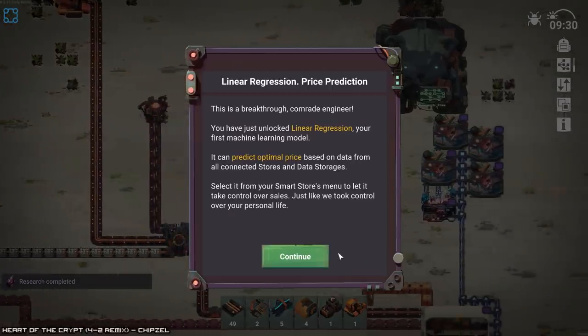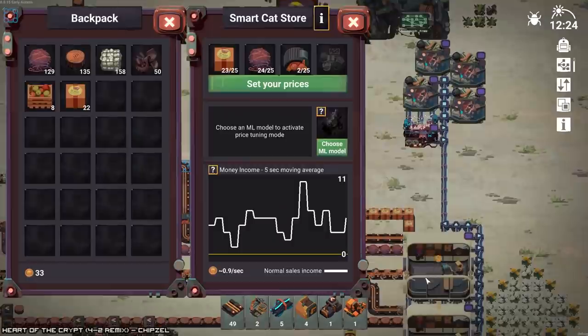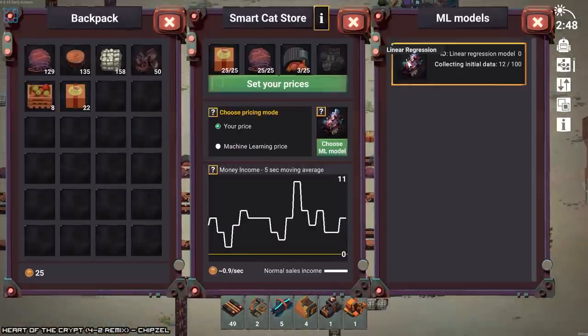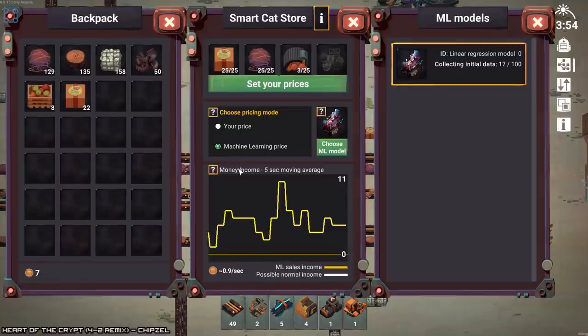This is a breakthrough, comrade engineer. You've unlocked linear regression in your first machine learning model. It can predict optimal prices based on data from all connected stores and data storages. Select it from your smart store's menu and let it take control over sales. Just like we took over your personal life. Ouch.